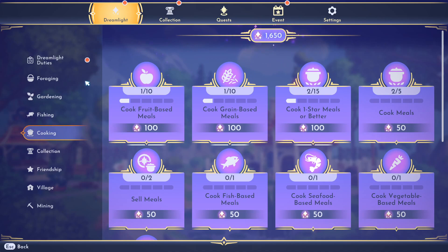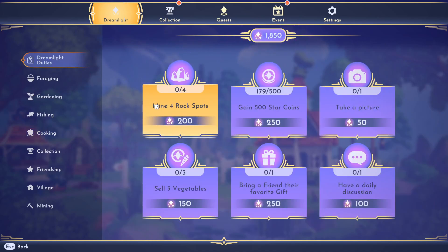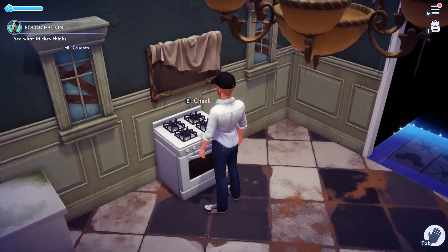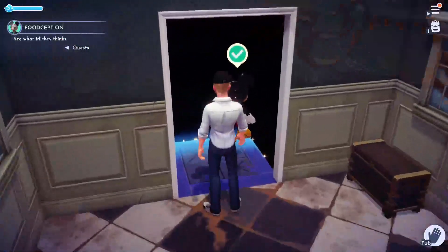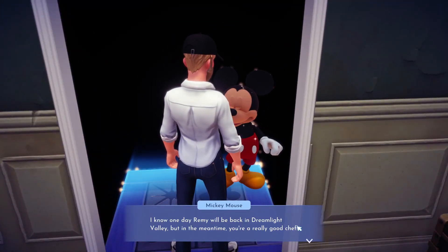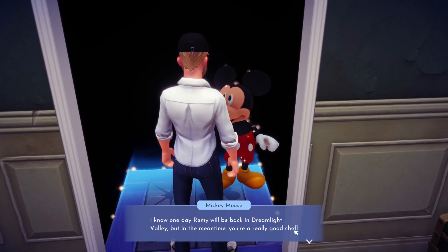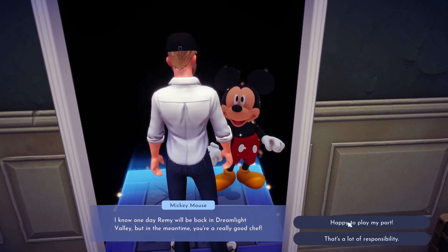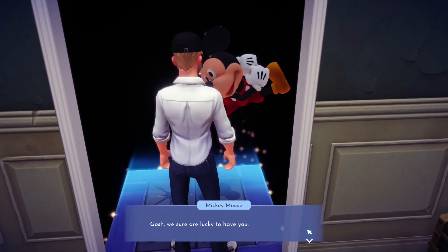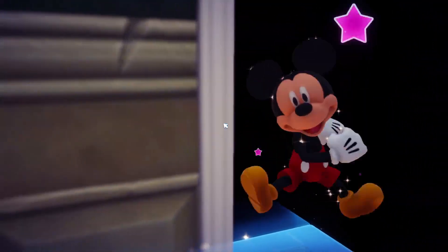I can do that, done that. So close. Four rock spots — I can do that and be done with them. One day Remy will be back in the valley, but in the meantime I'm a really good chef. Happy to play my part. Yes! Leveled up my friendship with Mickey. Ooh, I need that. Leveled up friendship.